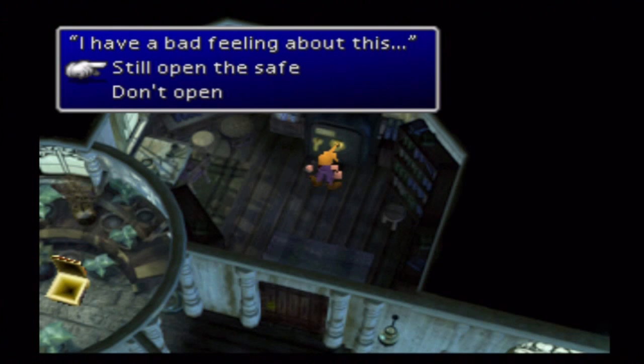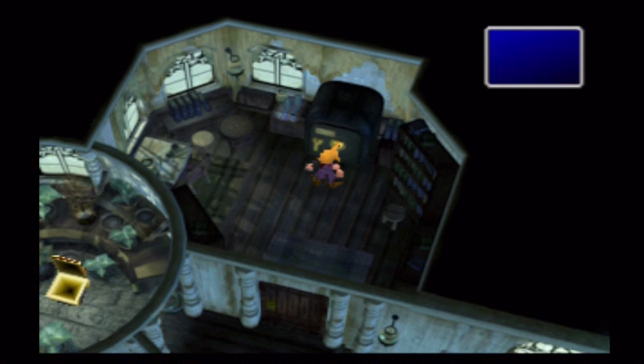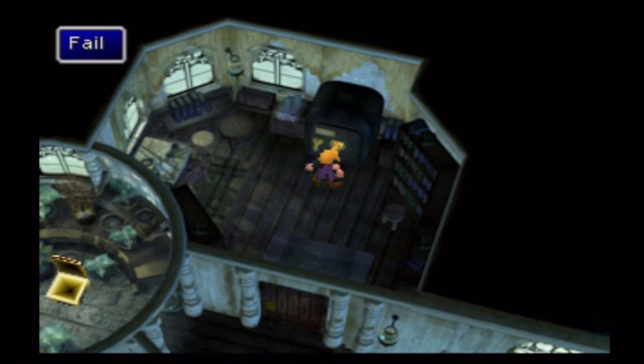Let's see what's inside this safe. I have no idea what's in here. Let's see if I can even do this combo right. Open it. Right 36, left 10. I don't have enough time. I've got to do this fast. Fail!